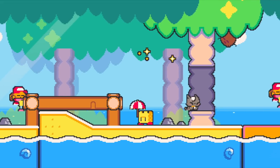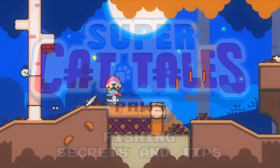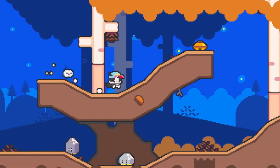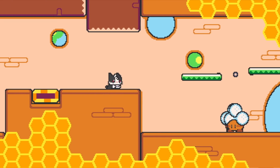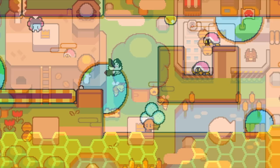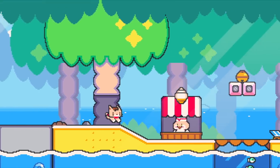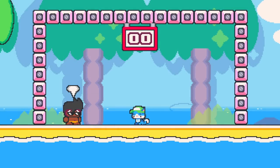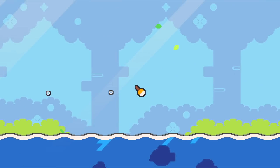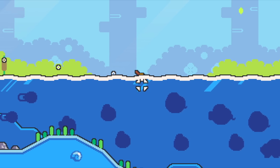Hey there! In this video I'm going to share some secrets and tips about the fishing minigame in Super Cat Tales Paws. Super Cat Tales Paws is a platform game with simple controls and adorable cats. You get to explore Necoland, a fantastic world with awesome levels, villages to explore, and minigames to play. One of the most interesting minigames is the fishing minigame, so I thought of creating this video to share some pro tips.